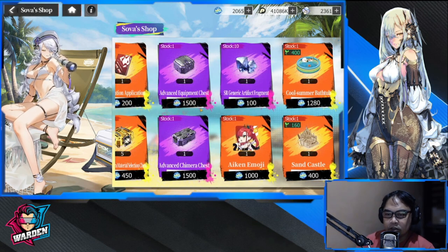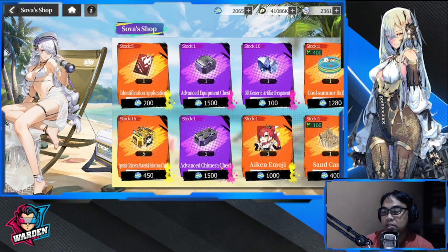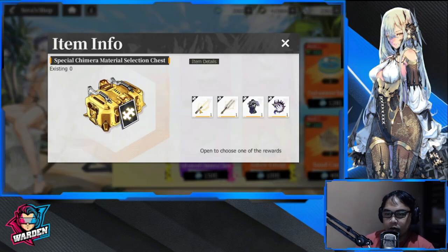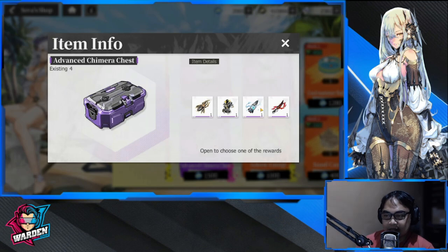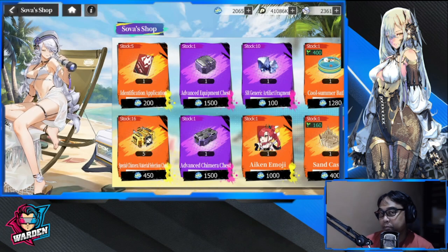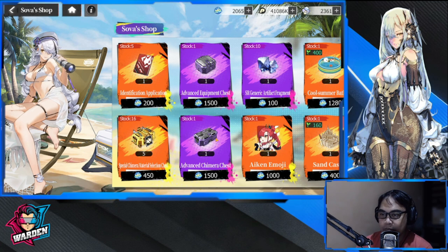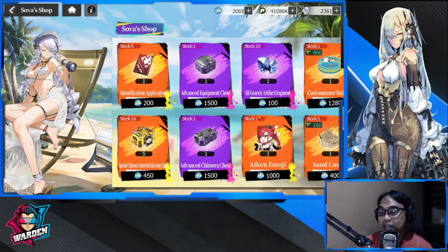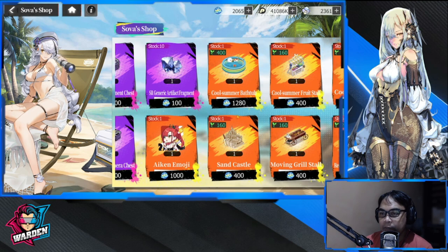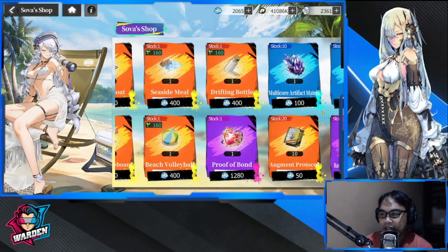To recap on what is a good buy in this store: the Advanced Equipment Chest is a good buy especially for beginners. The Advanced Camera Chest is also a good buy. Just to repeat — this item is only a fragment, while these are whole pieces, so consider buying those instead. But this one will help you assemble pieces if you need them. Special Chimera Materials Selection Chest is an alternate buy if you're more advanced.